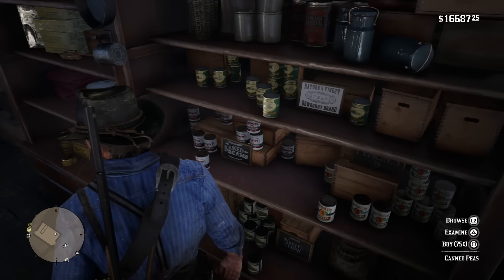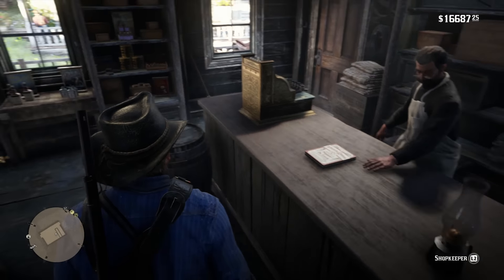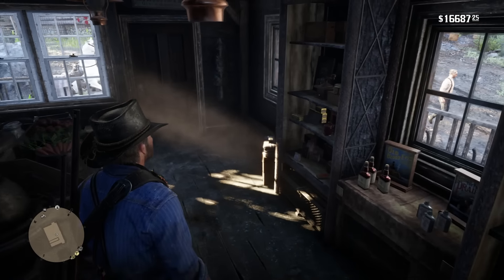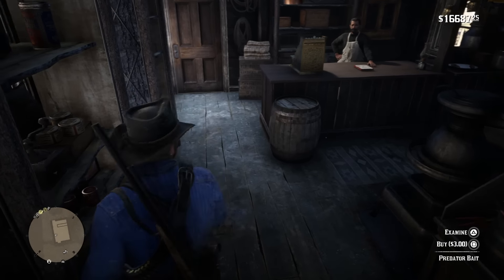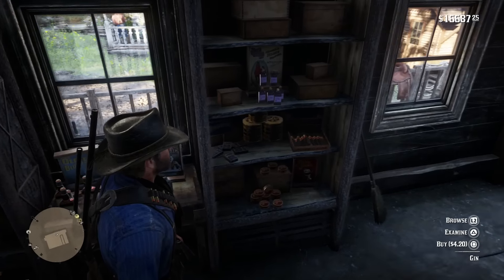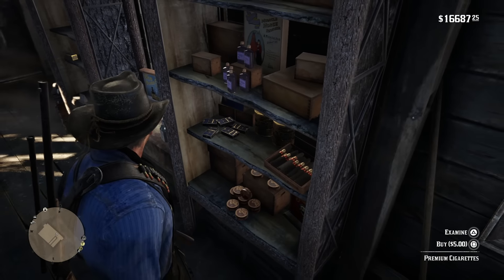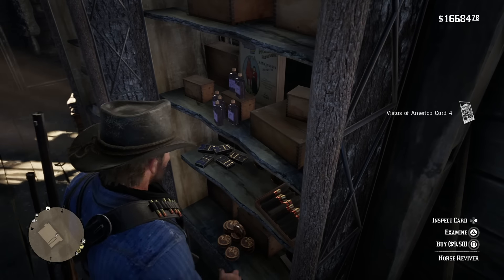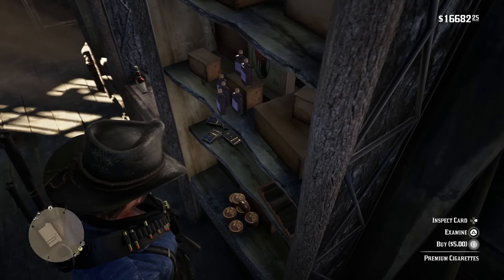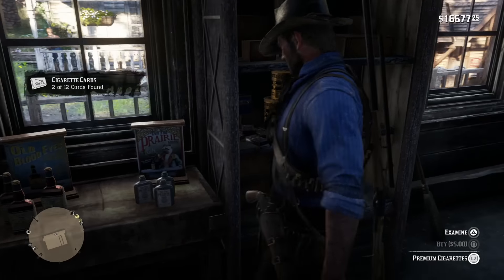To fill up all 144 in 15 minutes, go to any general store. I like the one in Strawberry because the shopkeeper doesn't talk much, so it's easier to do this non-stop. Go over to the shelf where the premium cigarette packages are and simply buy them — buy as many as you can. Since I didn't have an upgraded satchel, I could only buy two packs at a time.